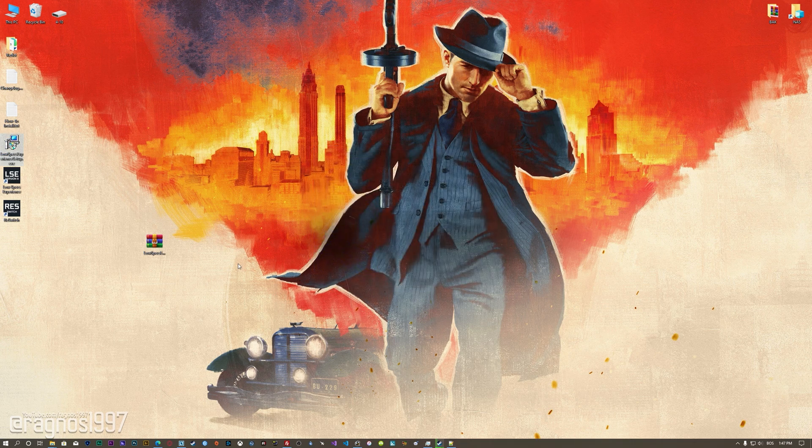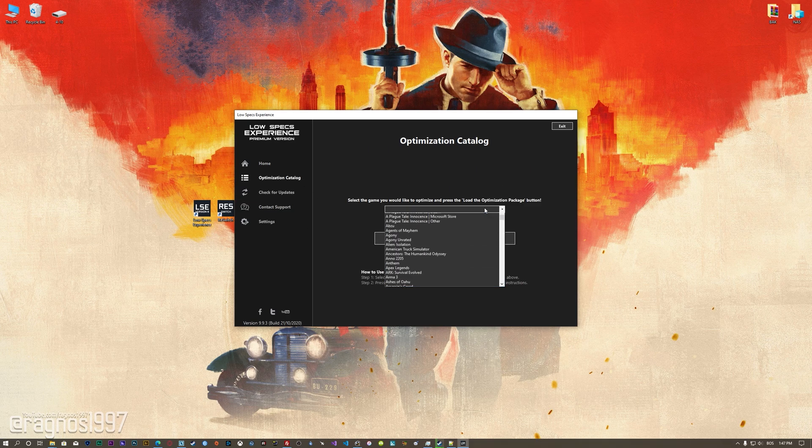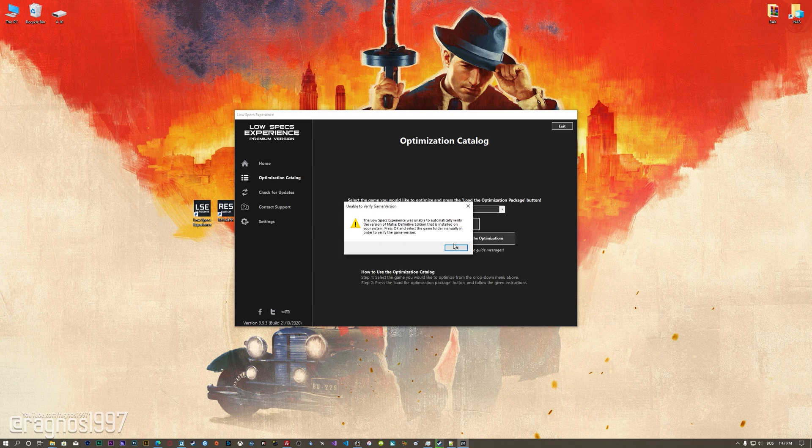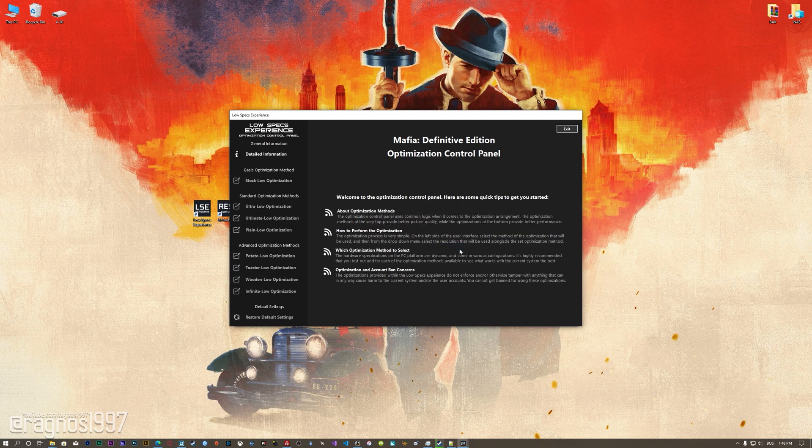Once it's done, start it from the newly created Desktop shortcut and select the optimization catalog. From this drop-down menu, select Mafia Definitive Edition and then press 'Load the Optimization Package.' Now, if the Low-Specs Experience does not automatically detect the game version, simply select the game installation directory, press OK, and the optimization control panel will load.